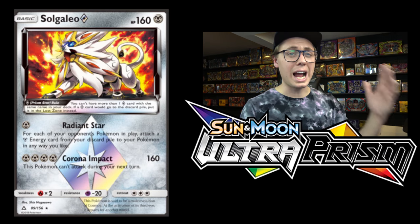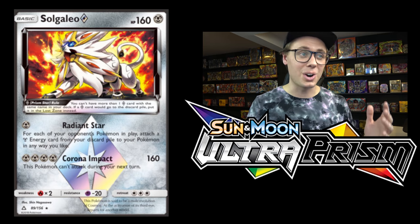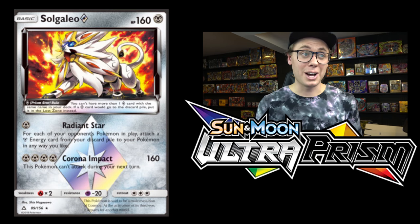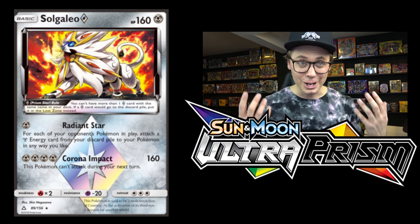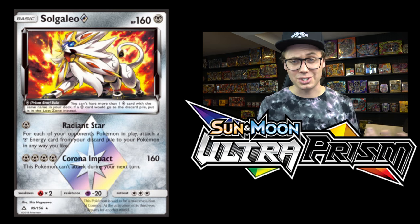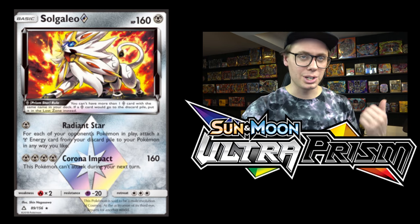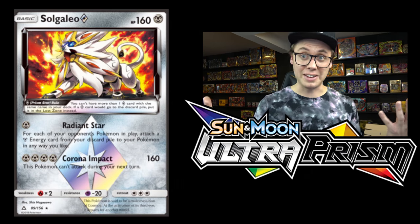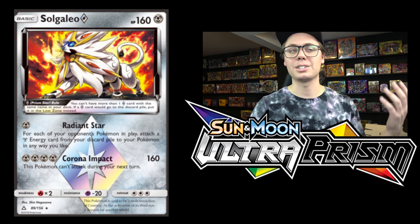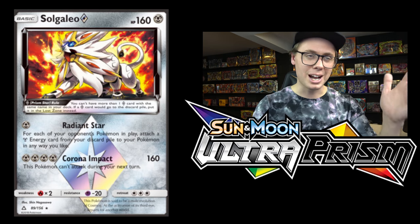Coming in at a hot number 7, we've got Solgaleo Prism — just my favorite Prism card out of the set. It's such a cool card for metal types. That Radiant Star attack: for each of your opponent's Pokemon in play, attach a metal energy card from your discard pile to your Pokemon in any way you like. If your opponent's got 6 Pokemon in play, you can accelerate 6 energy. It has great synergy with Duskmane Necrozma, who is very energy hungry. It also allows you to accelerate energy under ability lock, even when you don't have a Magnezone in play, and can bust out 160 damage with Corona Impact. This thing is just pure flames.